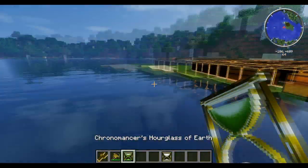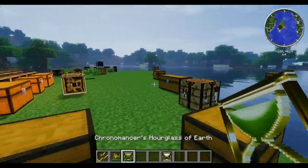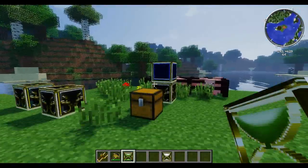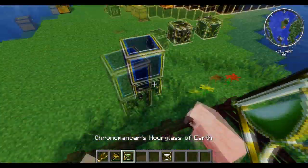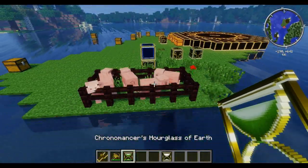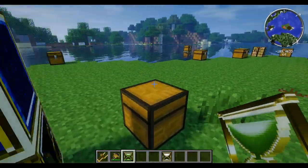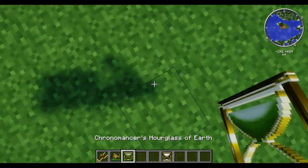With the hourglass of earth, you can walk on water — well, it actually allows you to stay at the level you started on. So if we start on this block and activate it, we will stay up on that level until we deactivate it. So we can stay standing on water until we deactivate it. It's a pretty cool one.